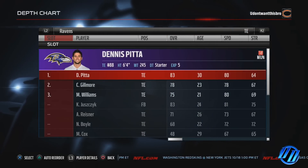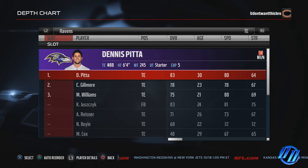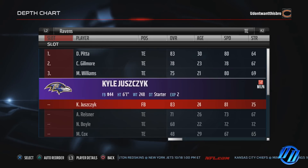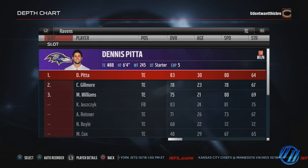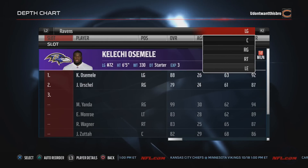Hitting up that tight end — of course you got to go with Pitta man. He only has a speed of 80. The only other person faster than him at that position is Max Williams and Kyle. I like Pitta right there and I like Gilmore. Not too fast but fast enough.